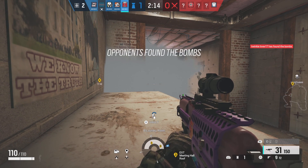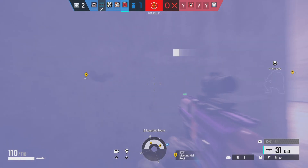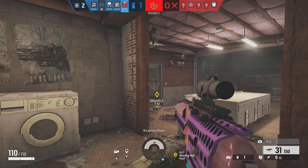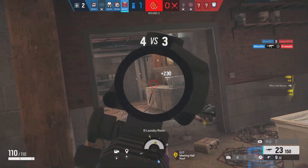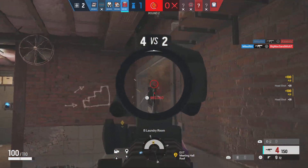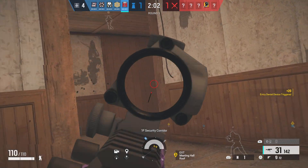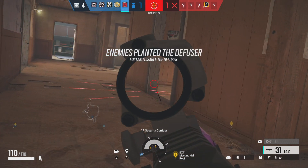A-4 located a bomb. Protected. A-4 has placed a defuser near a bomb. Destroy it. A-4 is defusing a bomb. You need to disable their defuser.